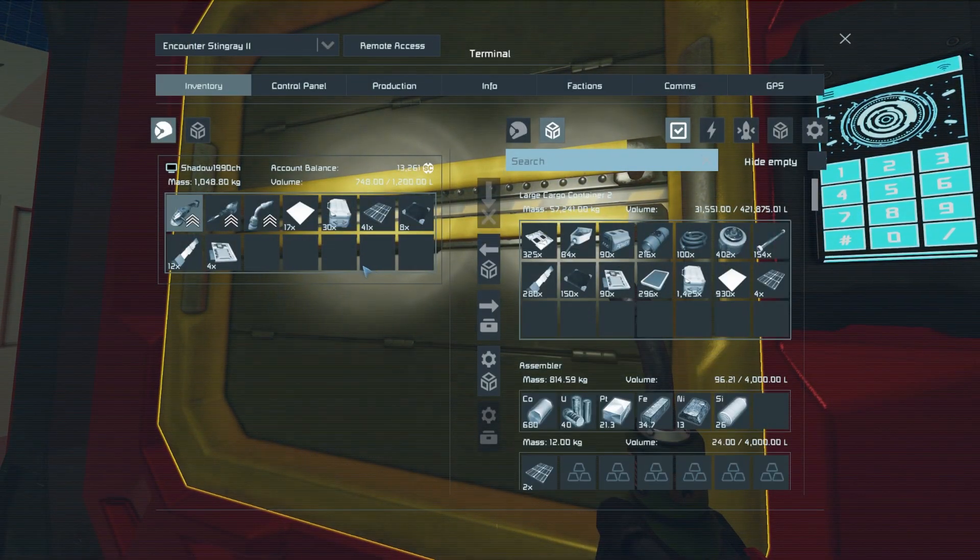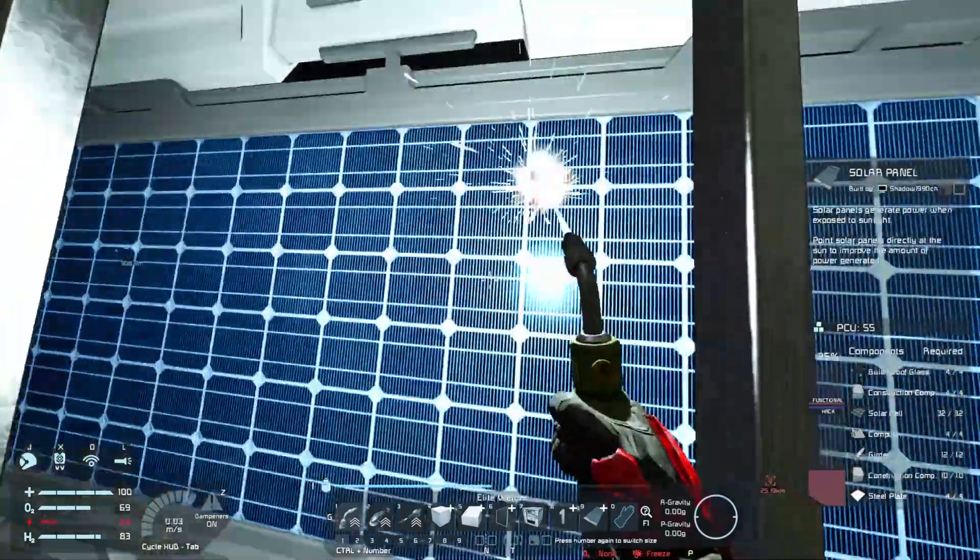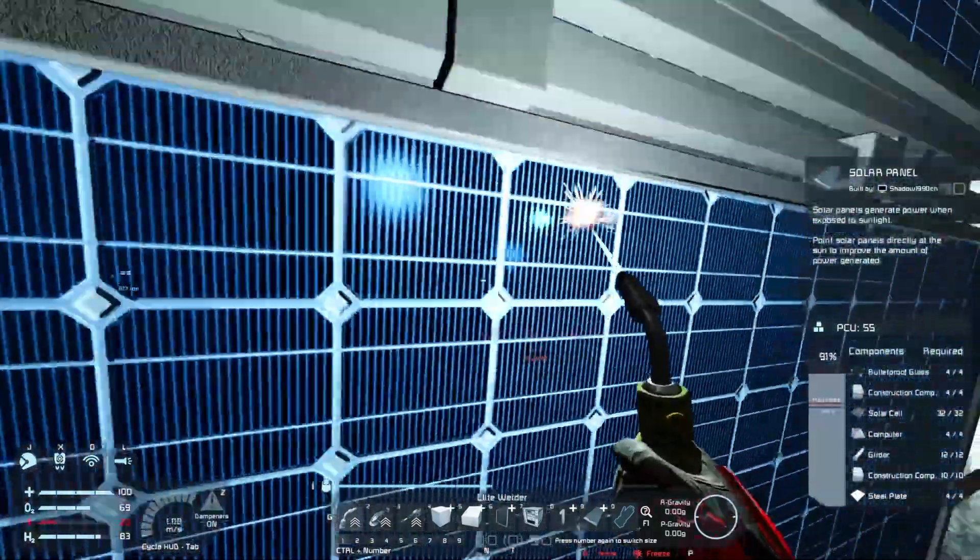It makes sense now the way it behaves — it only has a few items in its inventory, so I have to click several times once the inventory is filled. Before that made no sense.